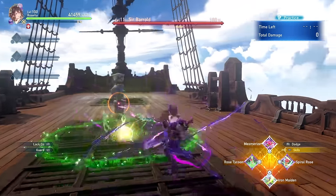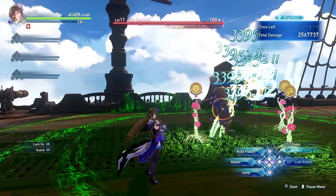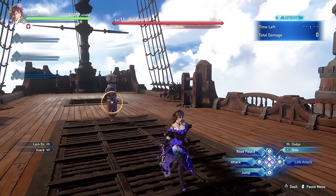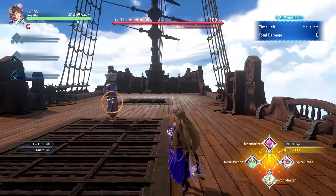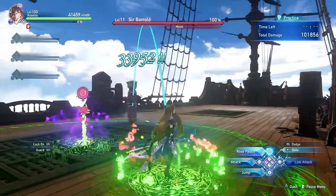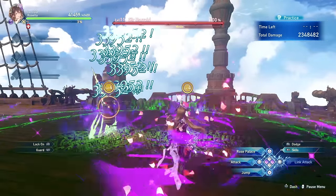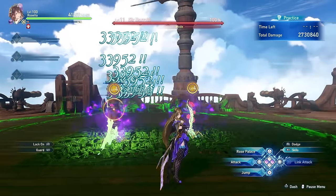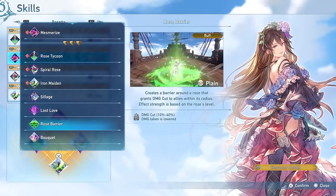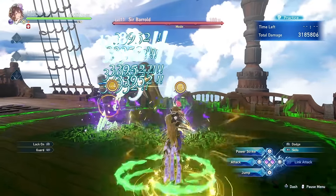Mesmerize makes your roses taunt enemies so they target the roses instead of yourself or allies. As with most of Rosetta's skills, if you don't have a rose planted she will plant one when using it. This skill isn't particularly recommended — there's rarely a need to have roses tank over the party. Rose Barrier providing a damage cut combined with the passive defense bonus is a much better defensive option.